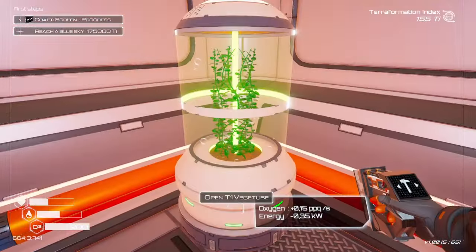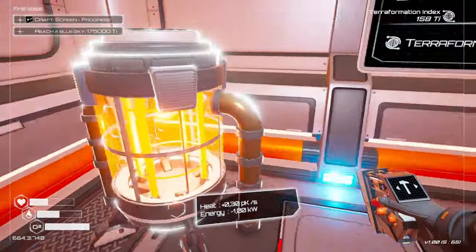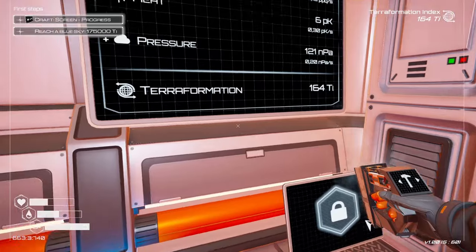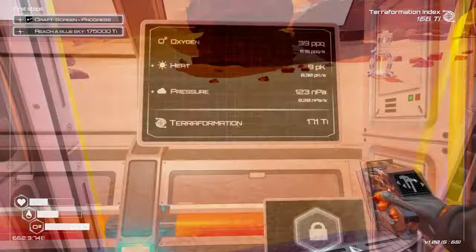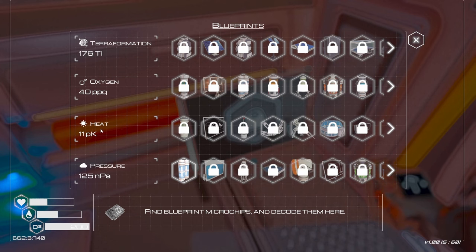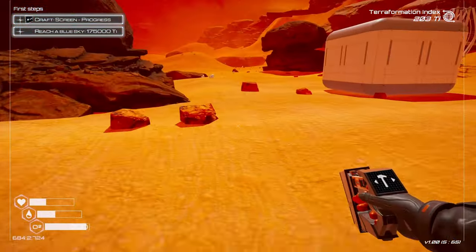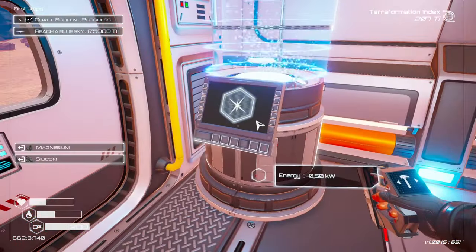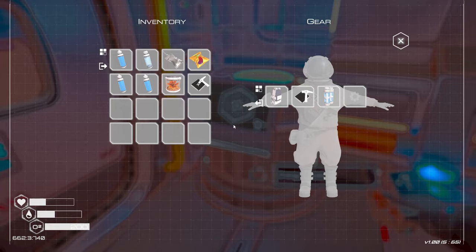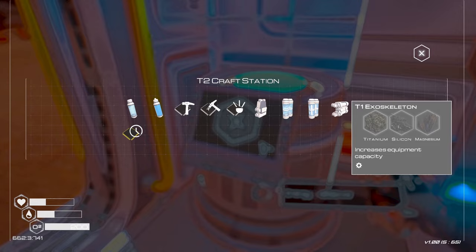Let's build our first heater — they cannot be built outside, they have to be built inside. Now because of the veggie tube we are getting oxygen, and because of the heater we're obviously getting heat. The next thing we need to do is build the progress screen, which hasn't unlocked yet — we need heat up to 2 nano Kelvin. So what I'm going to do is build the deconstruction microchip: silicon and magnesium.